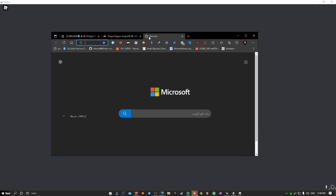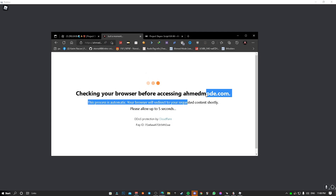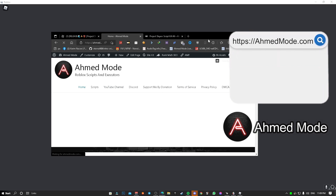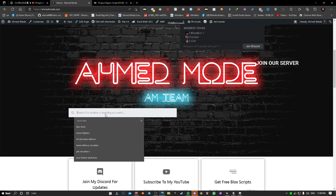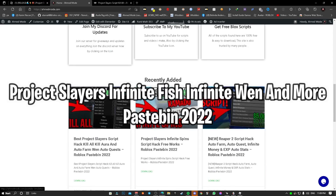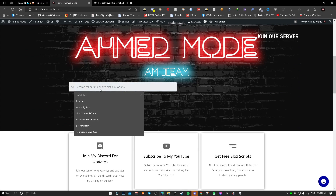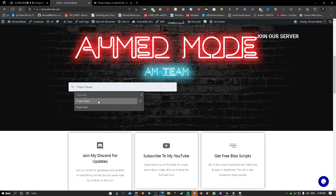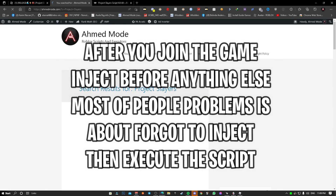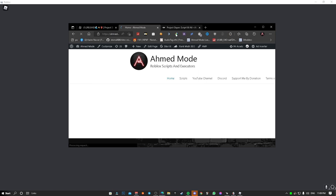If you want to download the script, the link will be in the description as always, which is ahmedmode.com — the first link down below. Go to the website, let it fully load, and once it's loaded you can find the script on the scripts page. I recommend you search for it — search 'Project Slayers,' hit enter, and you should see it in the top results. Choose it and download from there.